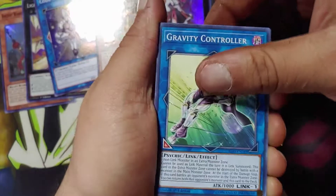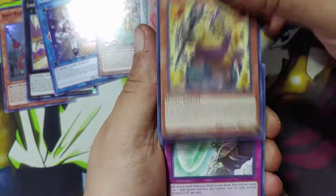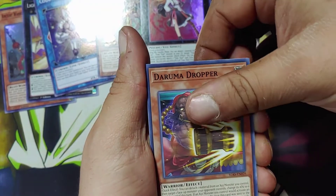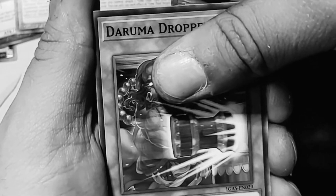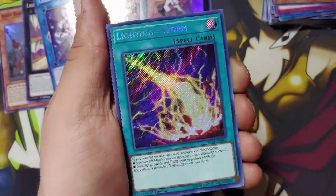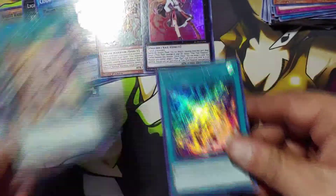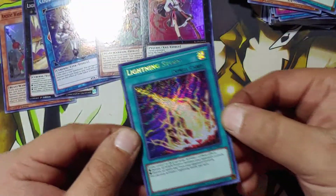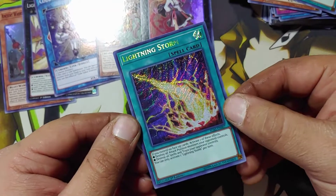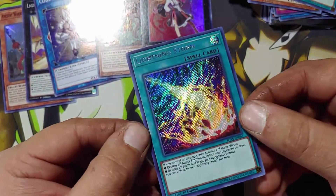Gravity Controller, Cataclysmic Crusted Calcifita, Armor Recall, Daruma Dropper... Oh my god! Oh my god, dude — oh shit! No, that's freaking sick! It's not Starlight but that's still freaking beautiful, oh my god!